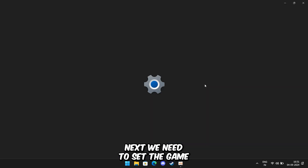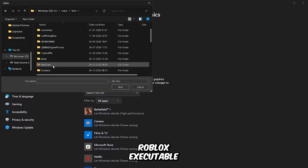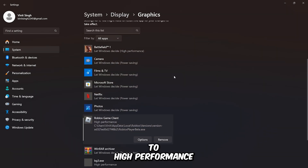Next, we need to set the game to use maximum performance. You can do this by going into your graphics settings and adding the Roblox executable. After adding it, set the properties to high performance.